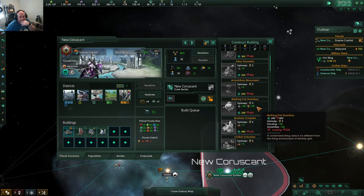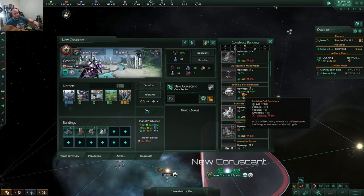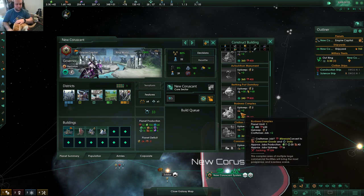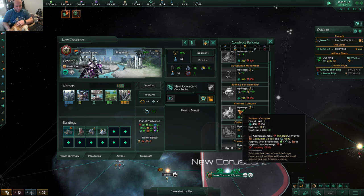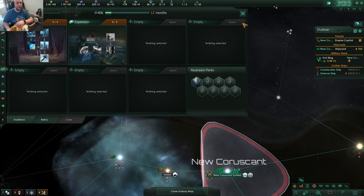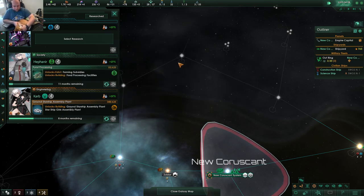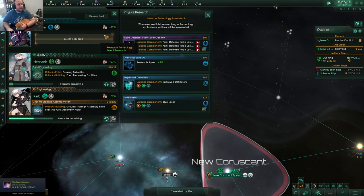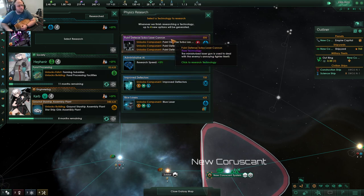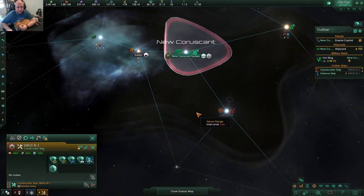Housing and amenities — holy crap, yeah, that building is nice if you just need more housing or amenities. Birthing port — science division report success. Let's do expansion because eventually I want to start spreading into other segments of the ring world. We actually have some Star Wars tech — I didn't turn that on with another mod, so that's part of this mod. That's pretty cool. Here are two good worlds that would be good for us.